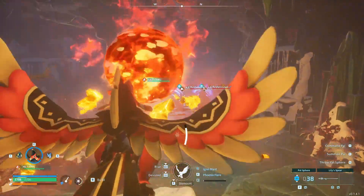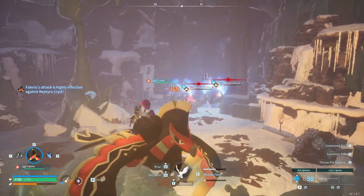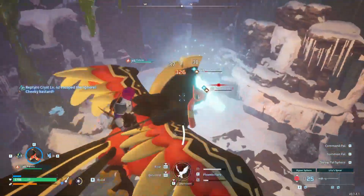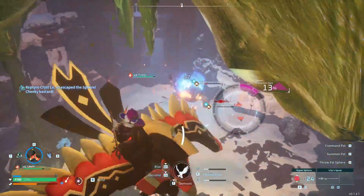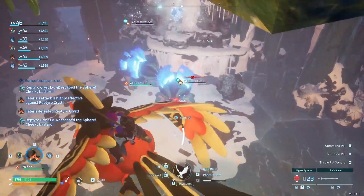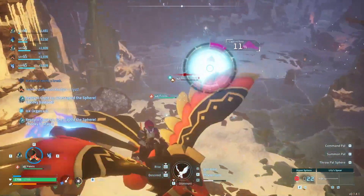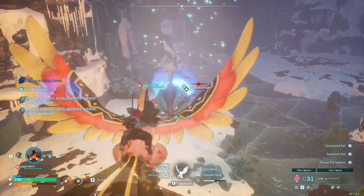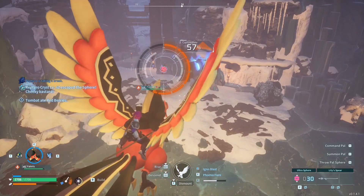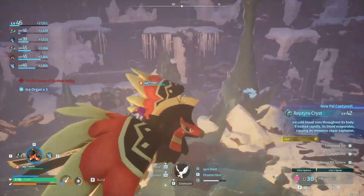Hopefully it can live a fireball - okay, it did! I'm going to throw out a Hypersphere and hope that will be enough, then try and KO the one in the back. That spike might hit us - didn't, we dodged. I'll use an Ultrasphere if I have to. 27% catch rate is okay - we should be able to catch that easy enough. Any more XP is useful, because eventually we are going to want to hit level 50 for the Legendaries.